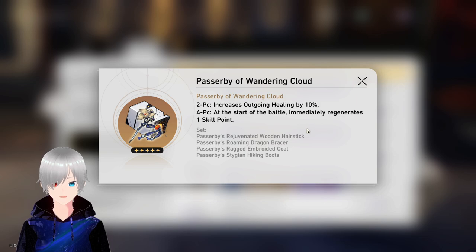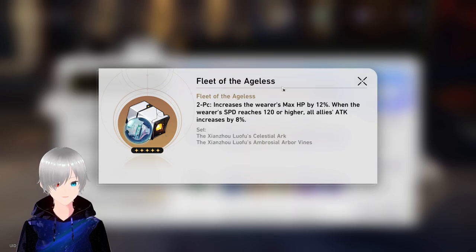There is a double drop event going on for relics, which will help you get the Passerby of Wandering Cloud — usually the best artifact set for healers. If there are no new artifacts released for healers, then this one will be your choice.